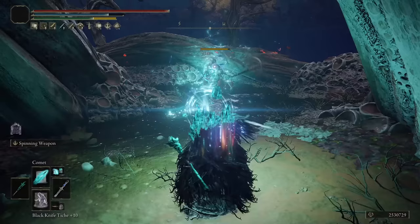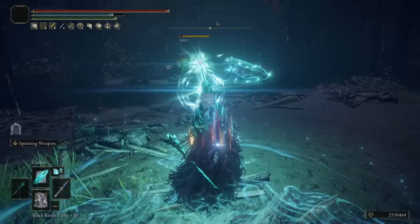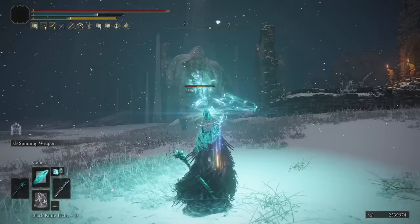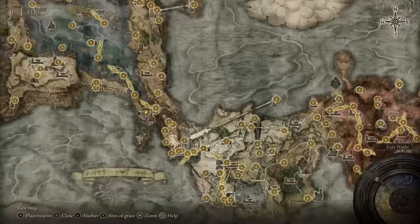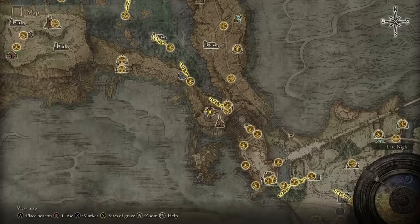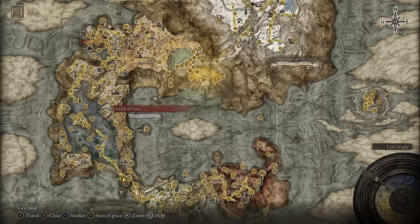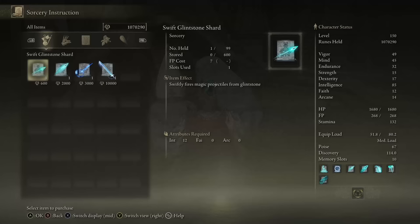A very good approach is to chain cast the Great Glintstone Shard into other spells like Comet, not only to speed up the cast speed of the follow-up spell but also to deliver a good burst of magic damage in a short period of time. To learn the Great Glintstone Shard as well as the Swift Glintstone Shard, head to the cemetery close to the Lake-Facing Cliffs grace location and obtain the Academy Scroll. Turn it in to Miriel, Pastor of Vows at the Church of Vows to learn both spells from him.